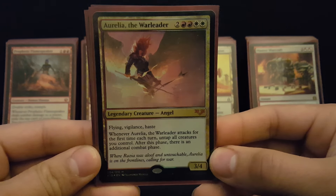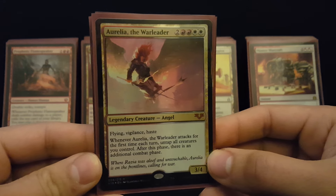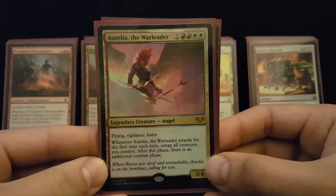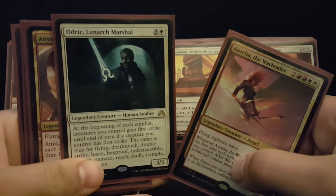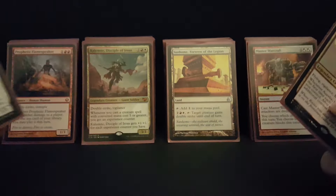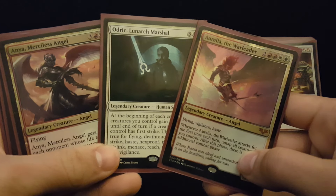Boros has traditionally been the worst color combination in EDH without a strong land destruction plan, which I'm not a fan of mechanically — I think it's kind of a feel-bad thing. But recently, there's been a lot of great cards that go along with a red and white strategy printed, cards like Odric Lunark Marshall, Anya Merciless Angel, Calamity Bearer, and some other things from recent blocks that have really pushed this into viability.